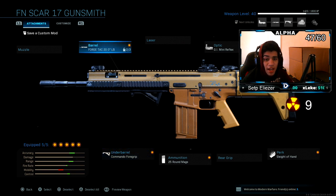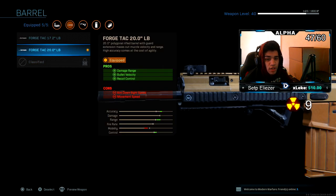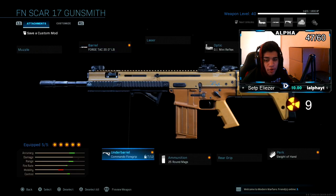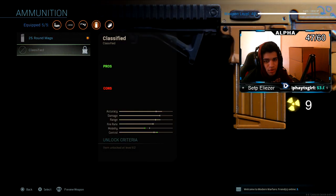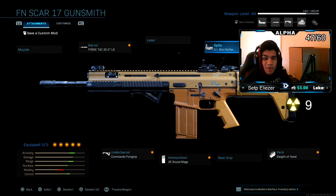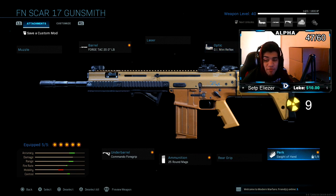This is the class that I was using: I had the Force Tag 20.0 LV barrel, under barrel I had the Commando 4 grip, ammunition 25 rounds — I don't have the other option unlocked yet — GI Mini Reflex sight, that's the best sight in the game in my personal opinion, and last but not least my perk is Sleight of Hand. I love Sleight of Hand, I just need to reload fast.